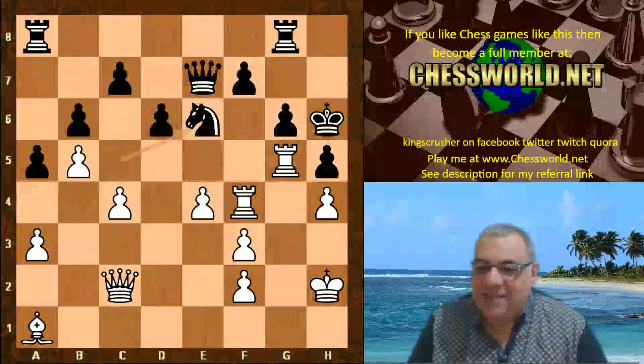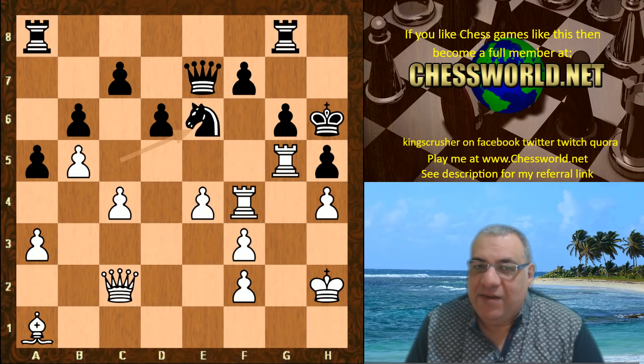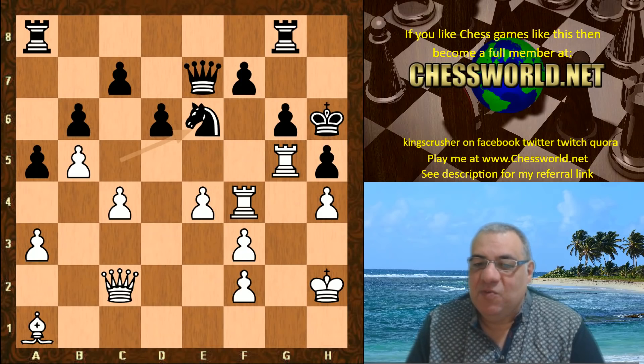Well, we have e4 — Alpha Zero saying 'fork my rooks if you dare.' And Stockfish does fork the rooks with Ne6. Now guess what was Alpha Zero's response here, which is really really powerful — white to play. Five seconds to pause the video.